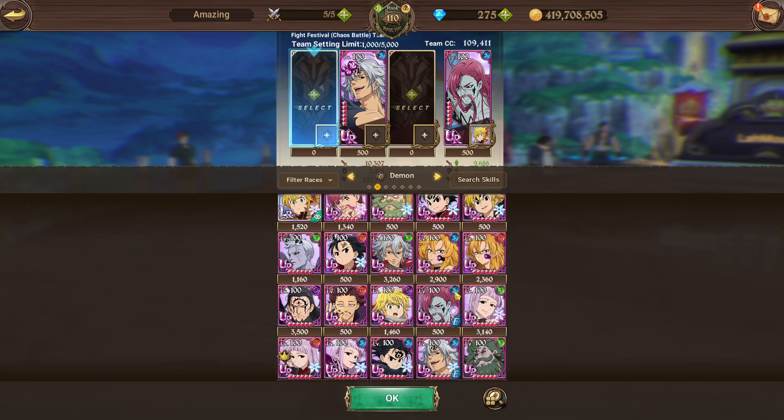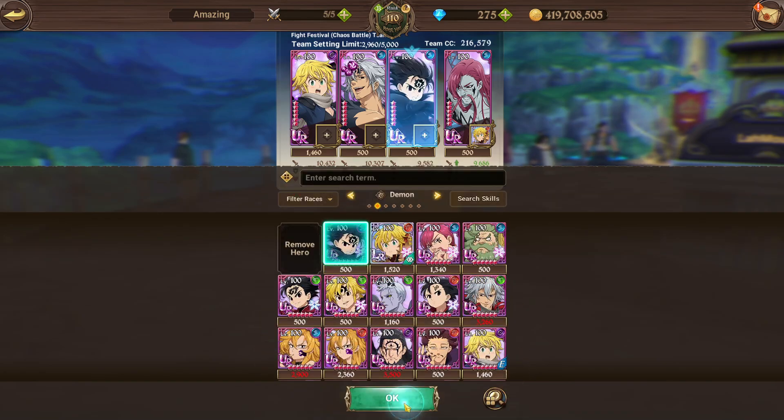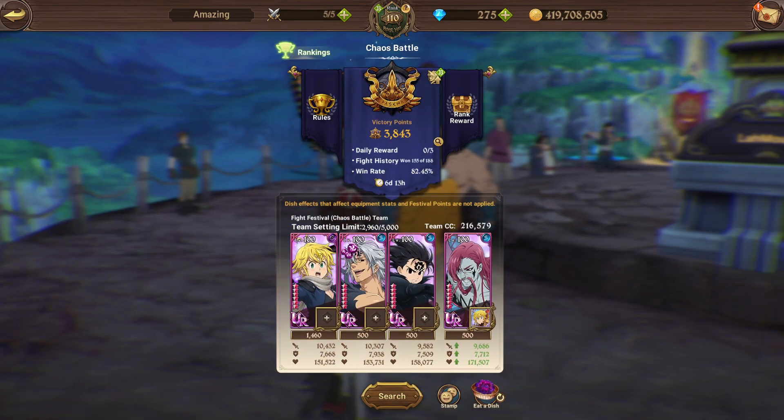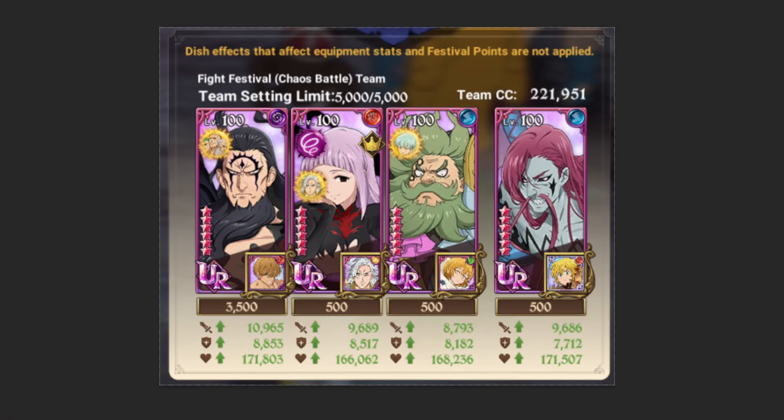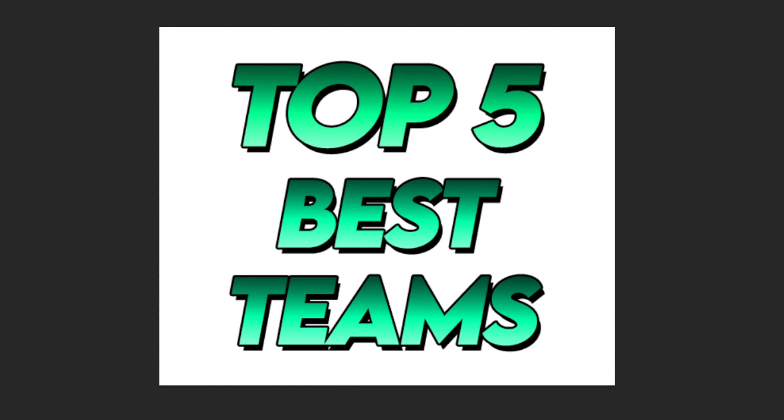Another variant worth mentioning — without Demon King — is the Purgatory Melee, Nebulous, and Zeldris build. This works well because you have Infect to still kill opposing Demon Kings, and Purgatory Melee hits hard while building basic stats with Esterosa. That's it for the video — those are the five teams I recommend for Chaos Battle this week. Hope this was helpful and I'll see you guys in the next one. Peace out!